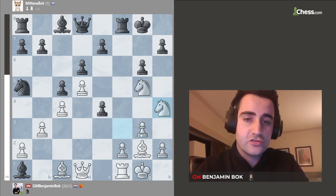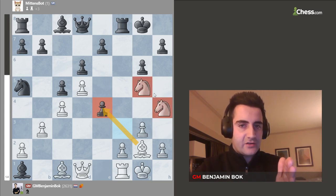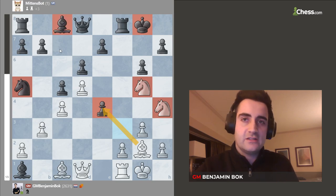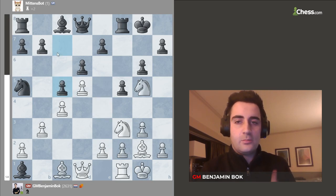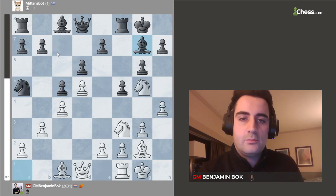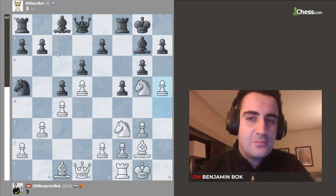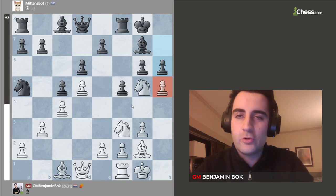If black takes on e4, I go knight h4, and white's attack looks pretty scary. I have a lot of pieces around black's king, this knight on a5 is completely out, and it's not easy to include the bishop in the defense either. But I decided to go straight for the kill and play the move h4. Mittens dropped the bishop back to g7, then h5. But after Mittens played the move h6, I kind of regretted just pushing this h-pawn up the board recklessly.